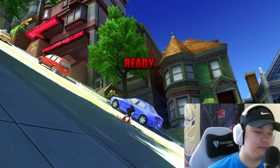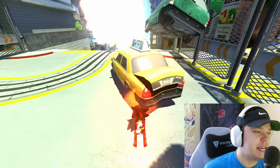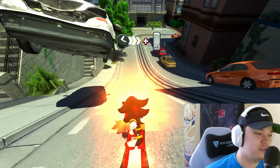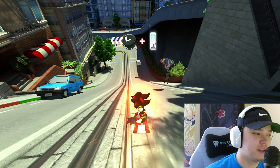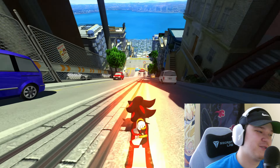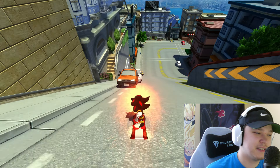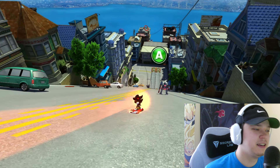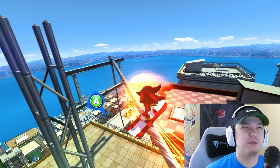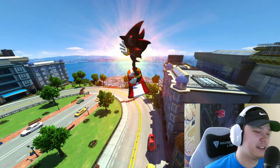So here we are jumping into the first stage. I have to run through City Escape with Shadow at least one time. Even though Shadow doesn't truly run through City Escape in Sonic Adventure 2, it is the game he was introduced in. I'm still deciding on what to do for the second stage - I'm in between Seaside Hill, Crisis City, or possibly Planet Wisp, though Planet Wisp wouldn't really make sense since he's not in Sonic Colors.